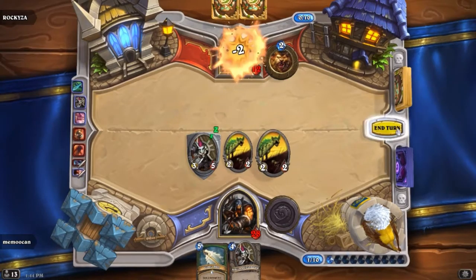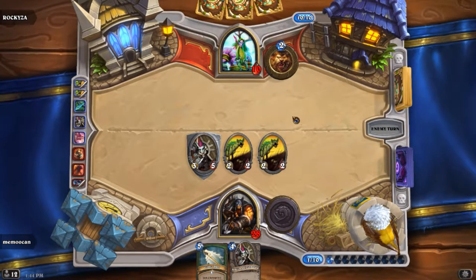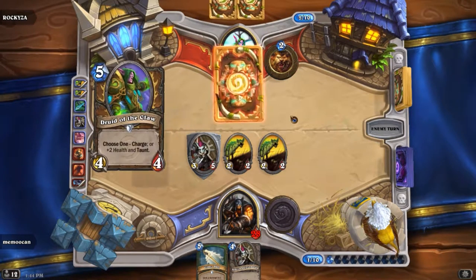Just rushing people — people don't seem to understand the entire point of this tavern brawl is to use all 10 mana crystals from the immediate beginning, to the best of your ability, to rush them down. People are not playing aggressively enough. Face hunter was my immediate thought and it's working out pretty well.